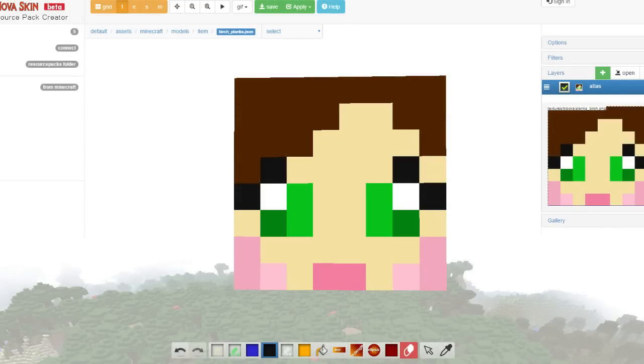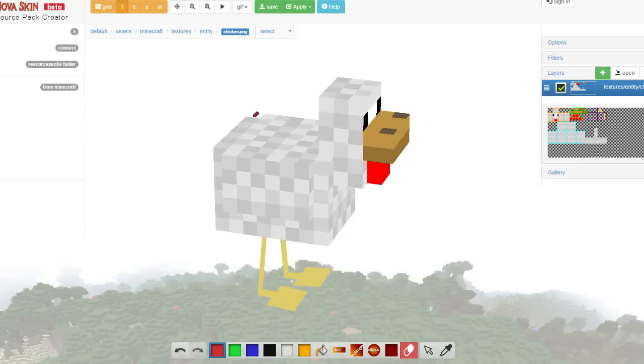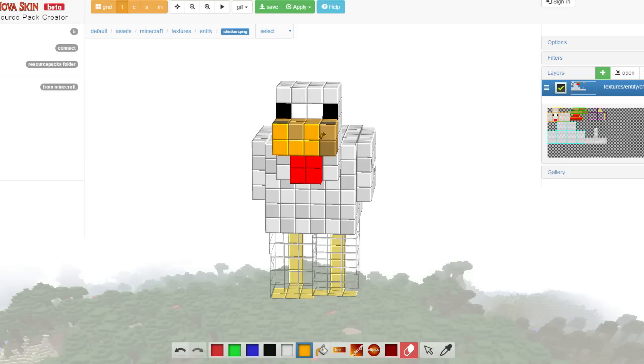People suggested I do Squashy as a chicken, but make it into a duck instead. Now it's gonna be quite a tricky one, but we're gonna give it our best shot. Let's get going.